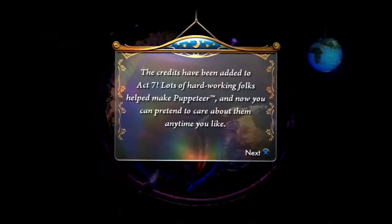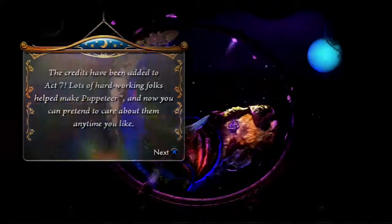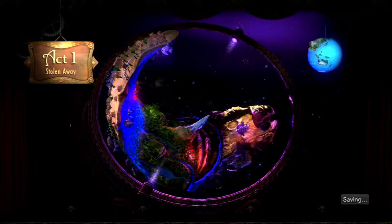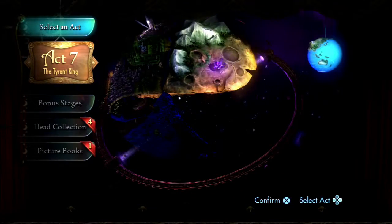First and foremost, the credits have been added to Act 7. Lots of hard-working folks helped make Puppeteer, and now you can pretend to care about them anytime you like. You can jump straight to the credits now, where we cut through that long ribbon. Kind of a nice touch.